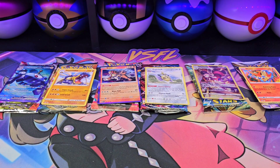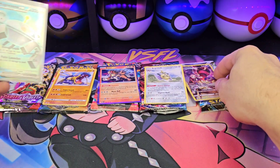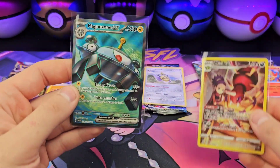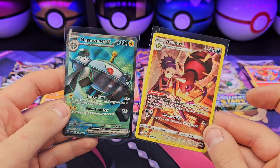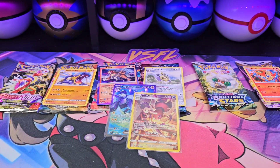So, not the worst. Going to get two hits from Scarlet and Violet Base — Magnezone EX Full Art — and from Brilliant Stars, Erika's Trainer Gallery. Both beautiful cards.